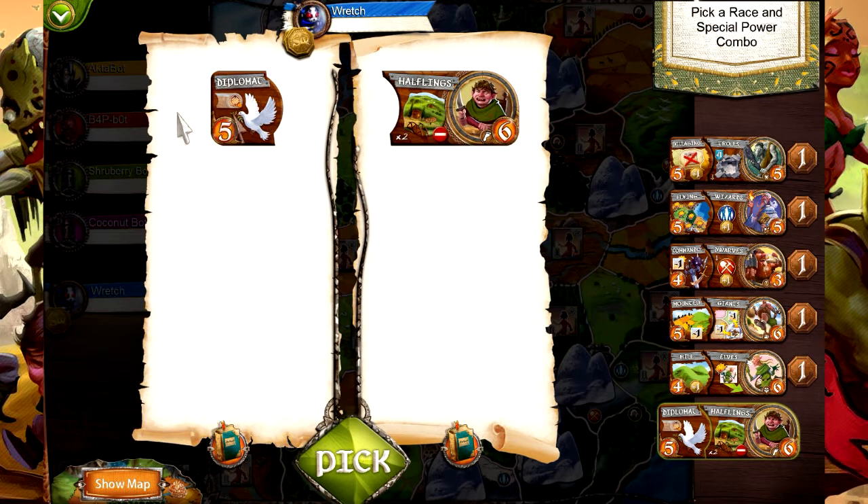Now you have diplomat halflings. Diplomat is very interesting because you get a dove token. You can hand it off to any other player, make peace with them, and they cannot attack you for the next turn - very handy, especially if you're in a corner. Halflings are also very interesting - they can enter the map through any region, not just border ones, because they pop out of the ground. Also, the first two regions they conquer get halfling holes, which cannot be conquered - they are immune to enemy conquest as well as racial and special powers.